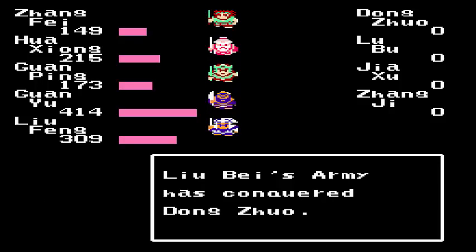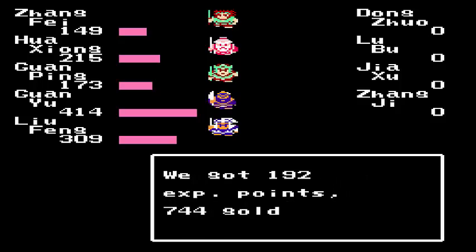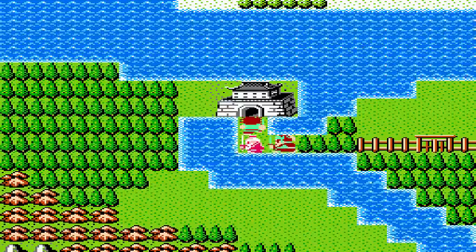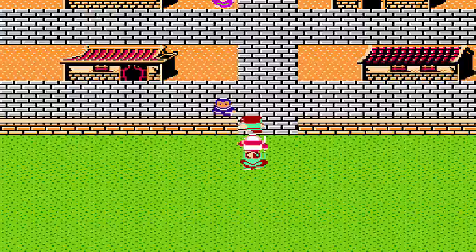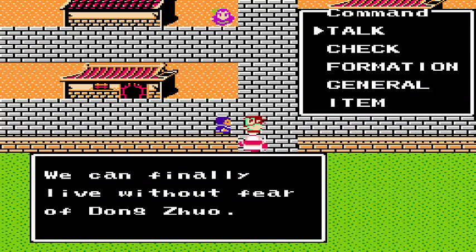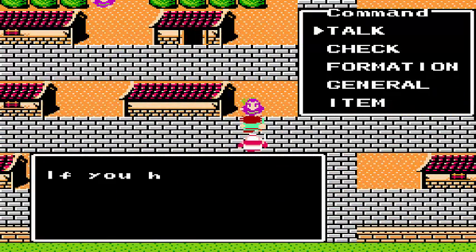Now it rains throughout the land — where have I heard that before? You kill the bad guy and peace. I had to take a small pause break there. But we are now in Chang'An — not Lu-Yang, Chang'An. We beat Dong Zhuo. This is going to be the end of Chapter 2. His reign of tyranny is gone.